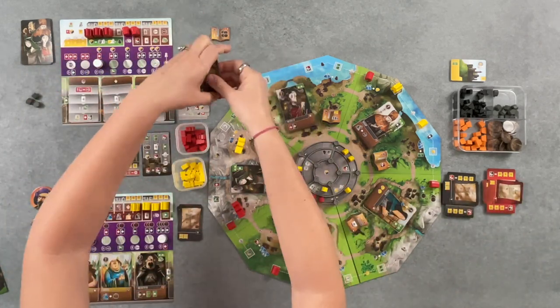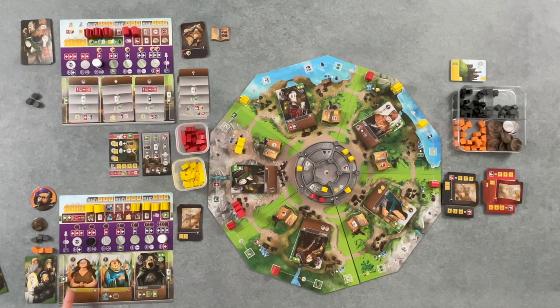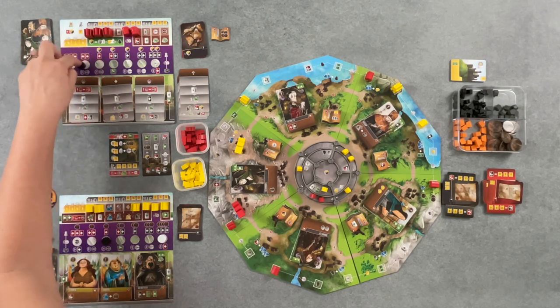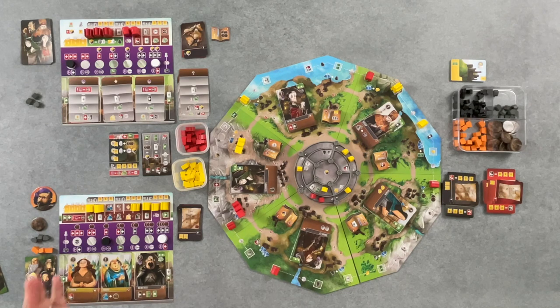For players with criminals — which we do have — we move one on the criminal activity track. Let me get this set right: these are the criminals, that's the virtue. Just match the colors. That's the end of his turn and now we go back to me.